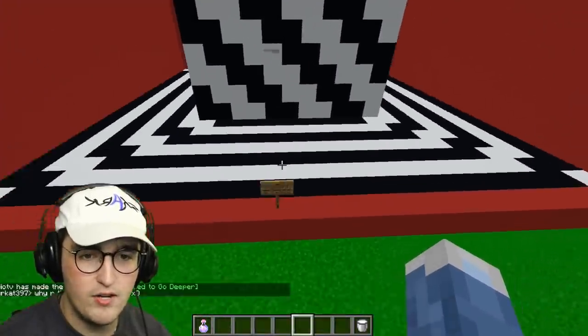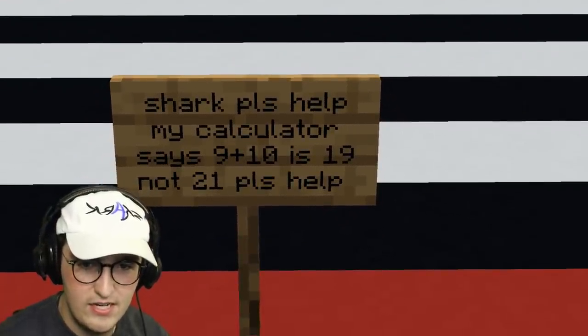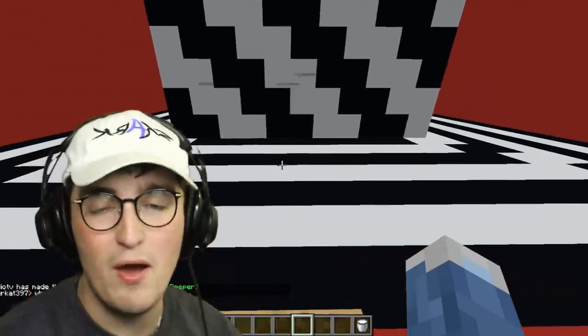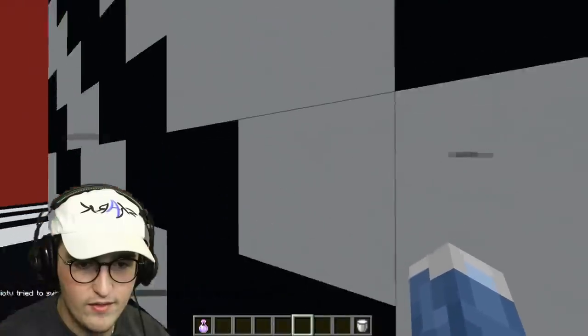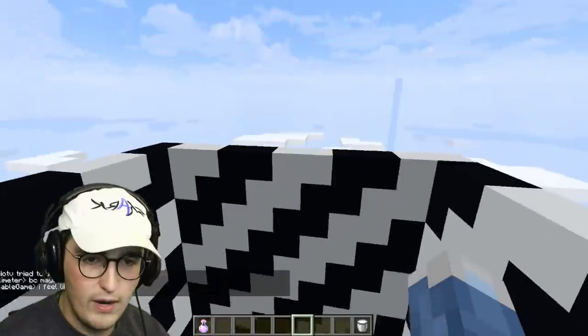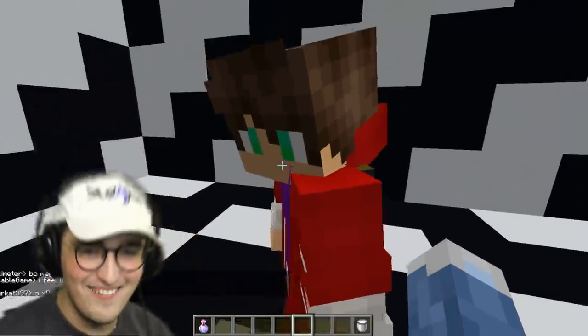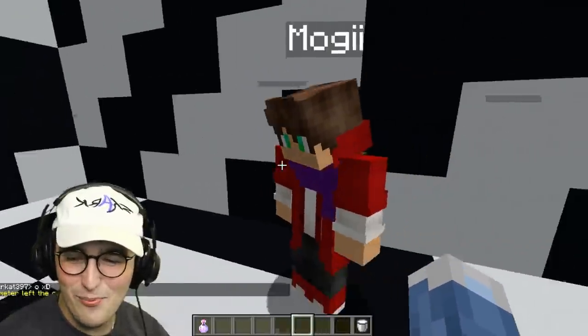We got a giant infinity box here. Let's go to the top — we're going to go up 150 blocks. You ready, Moggy? That's so cool. That hurt my eyes right before I landed.